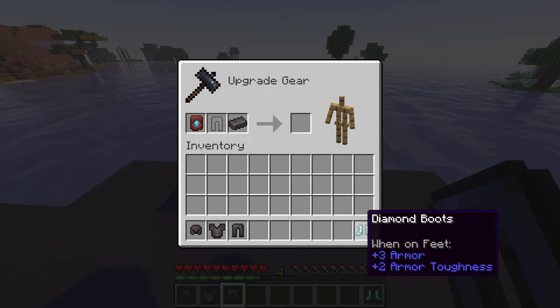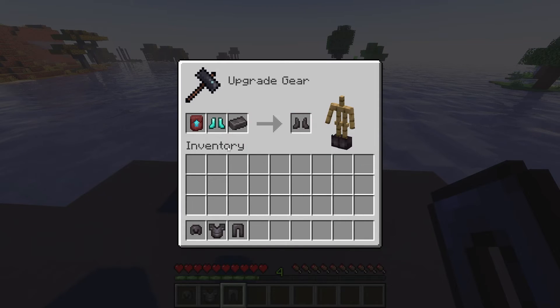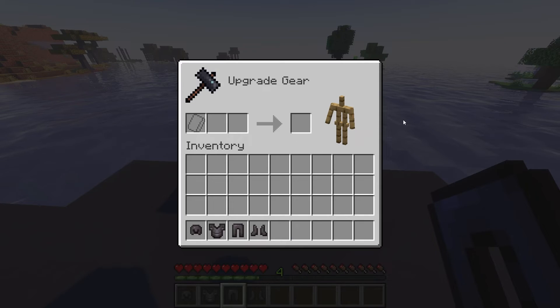Finally, let's craft the Netherite boots. In the smithing table, place a smithing template in the first slot, diamond boots in the second, and a Netherite ingot in the third slot. With that, you've completed your Netherite armor set with some durable boots.